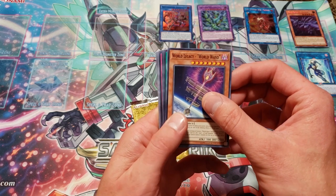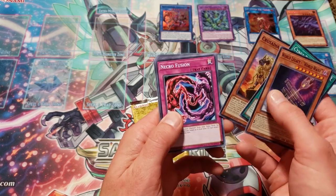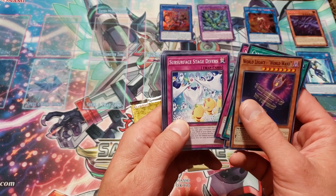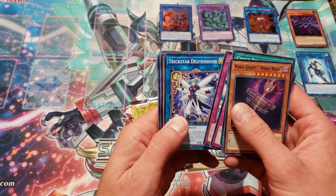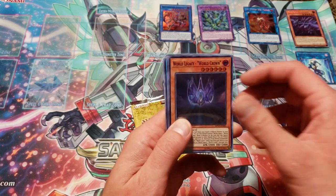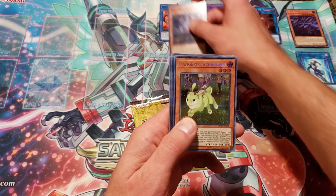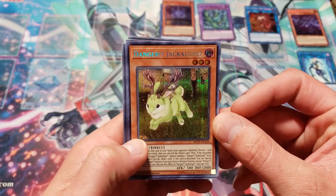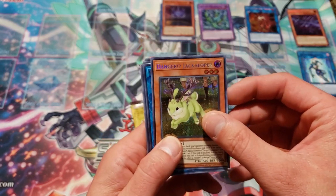World Legacy World Wand — reprint for you Orcust guys. Cyanet Ritual, Crusadia Leonis, Necrofusion, Subsurface Stage Divers, Trickstar Delphindium, World Legacy World Crown. Danger Jackalope — yes! Oh my gosh, I'm so excited to pull this. Danger getting the rarity bump as a Prismatic Secret. This card looks awesome. Good job Konami, you guys rock. This is incredible.